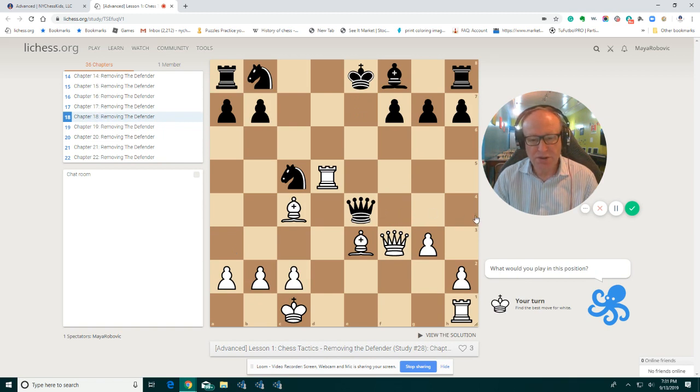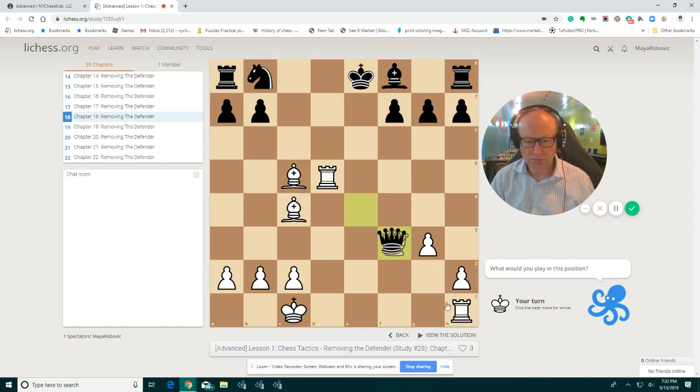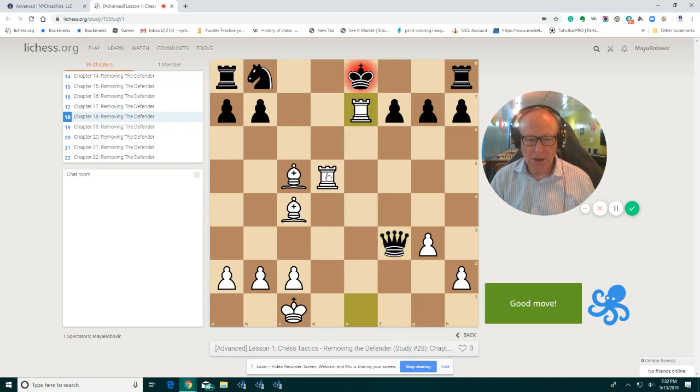This is from a real game. The king is in the center of the board, so we're going to calculate here together. First, try to find the move. The move is bishop c5 — you sacrifice the queen. Try to calculate from that. There is a checkmate in that position. We play bishop c5, queen takes f3, rook goes to e1 check, bishop goes to e7 to block, rook takes e7, king f8, rook d8, checkmate. Check, you take here and rook d8, checkmate.